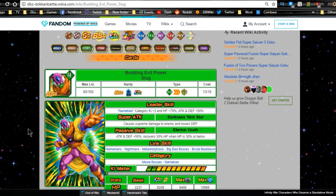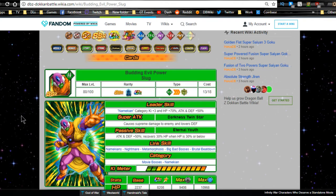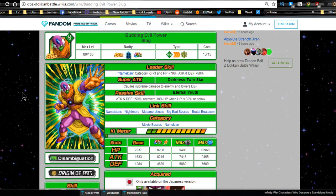The first unit is Budding Evil Power Slug, the farmable Slug from the event. He increases the super attack of the physical Lord Slug on the current banner. His leader ability gives the Namekian category Ki +3, HP/Attack/Defense +50%. Super attack: Darkness Twin Star — supreme damage and lowers defense. Passive: Eternal Youth — Attack/Defense +50%, recovers 30% HP when HP is 30% or below. Link skills: Namekian's Nightmare, Metamorphosis, Big Bad Bosses, Brutal Beatdown.